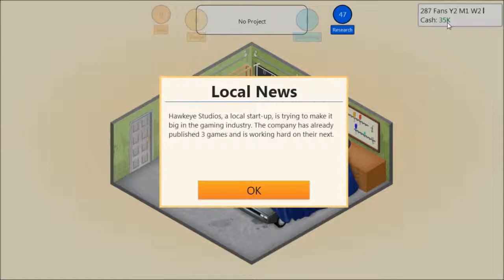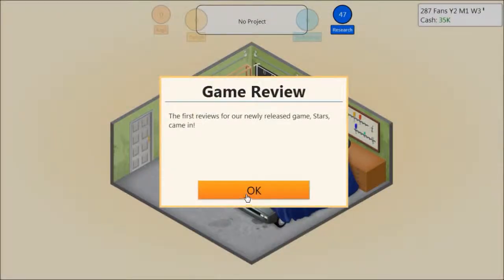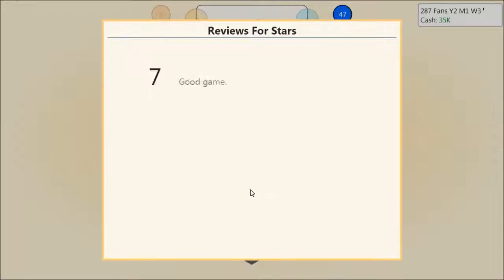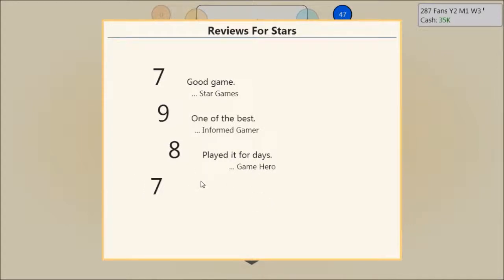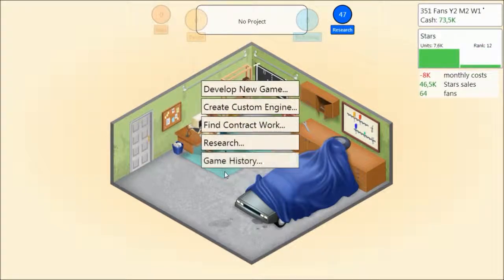We'll actually wait until the first week the game has been sold before we create the next one, simply because we don't really have the money — it costs 35k, so we'll wait. Hawkeye Studios, a local startup, is trying to make it big in the gaming industry. The company has already published three games. Nathan Hawkes said the next game is going to be a space simulation — something the company has not done before. All the best of luck to Hawkeye Studios. We hope to see how the reviews go. A seven — good game. Nine — one of the best in 4Gamer. Not bad. An eight — played for days. Another seven — nice experience. We're closing in on the big hit, which will enable us to do a lot more and make more interesting games.